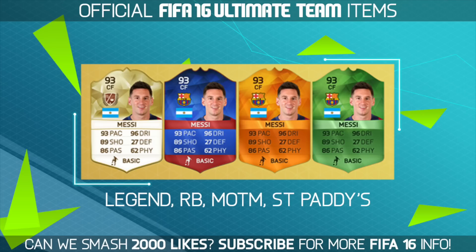Now we have the Record Breaker card, and it looks very nice. It actually kind of matches the Barcelona badge — obviously it's got Messi on it — and the red and blue looks really nice. The Man of the Match card is next, and it's not as vibrant as it previously was. I don't know if I'm actually a fan of the Man of the Match card — it looks a little bit dull in my opinion. Then we've got the green St. Paddy's Day cards, which don't really interest me. But the Record Breaker definitely does — it's very, very nice.